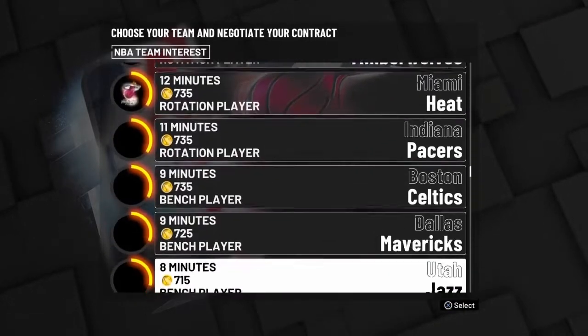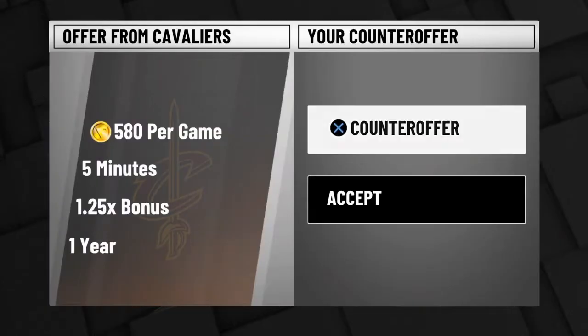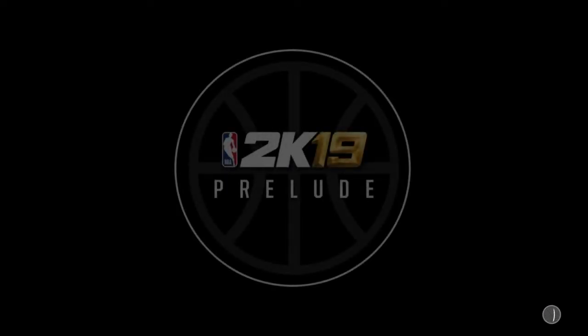Once you get here, all you want to do is go down to the Cleveland Cavaliers, sign with them for 580 VC, zero incentives and zero bonus, and put it on one year. Once you do that, you want to click counter offer — zero minutes, zero bonus — and they will obviously take that offer. Once you get into your MyCourt, with this new glitch after patch 1.09, you don't have to change settings to 12 minutes on pro. All you have to do is literally go into your MyCourt, skip the cutscenes and start your first MyCareer game.